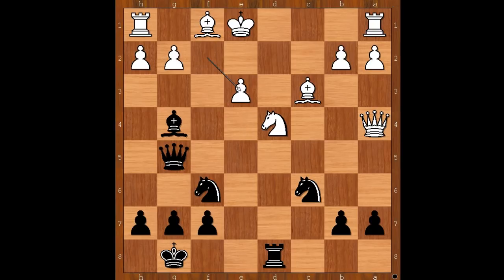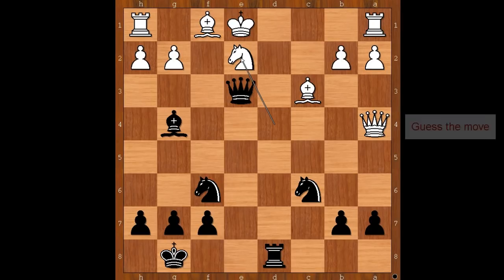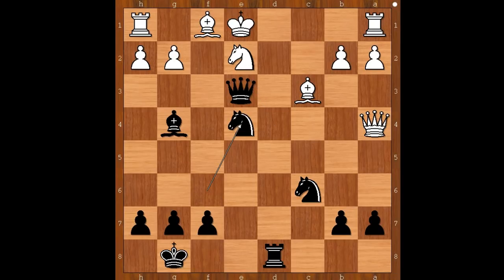F takes on e3, queen takes pawn, check. Knight to e2. Black plays the move that made white resign. The move is knight to e4. White resigned. There is no sensible defense against queen to f2, check, mate.